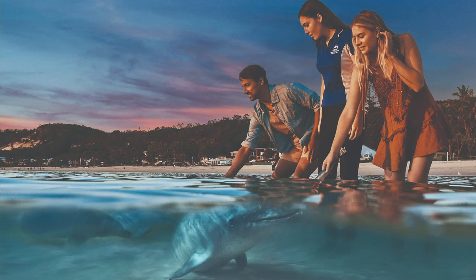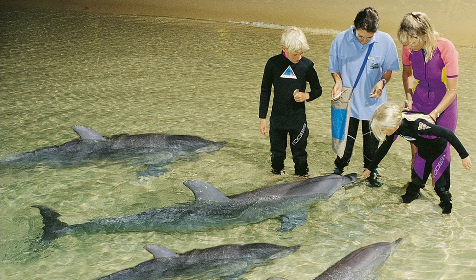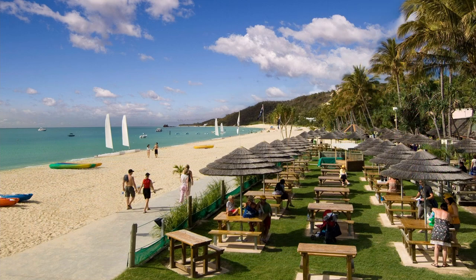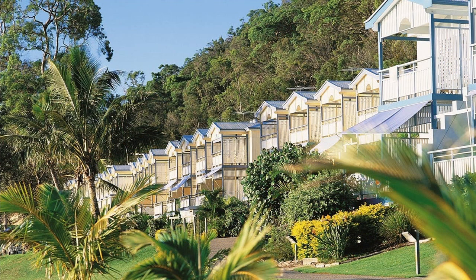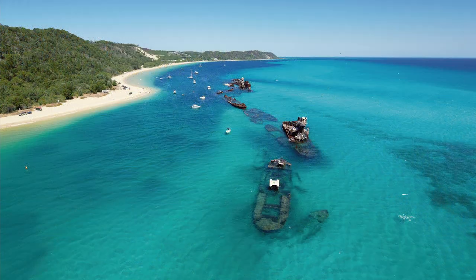In June 1963 the whaling station was sold to a group of Gold Coast businessmen and eventually became the Tangalooma Wild Dolphin Resort. In 1980 it was sold to a Brisbane family and is now just known as the Tangalooma Resort. The wrecks themselves were scuttled between roughly 1960 and 1980. That's a quick brief history of the Tangalooma area — there's a lot more to it, all very interesting, but I'll leave you to research it. Google's always your friend.